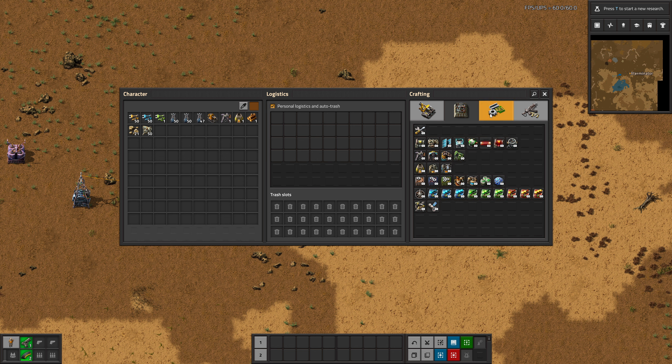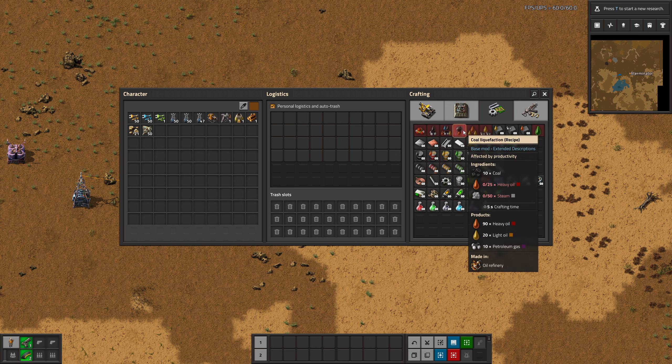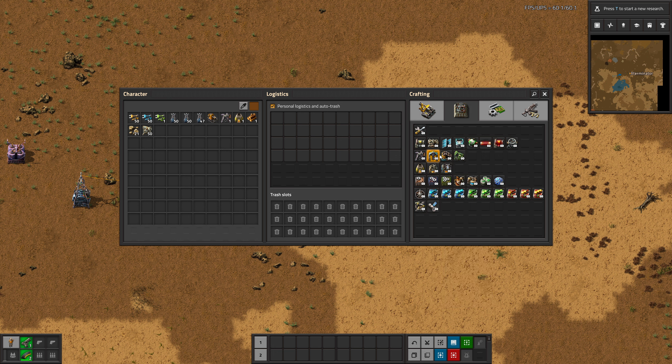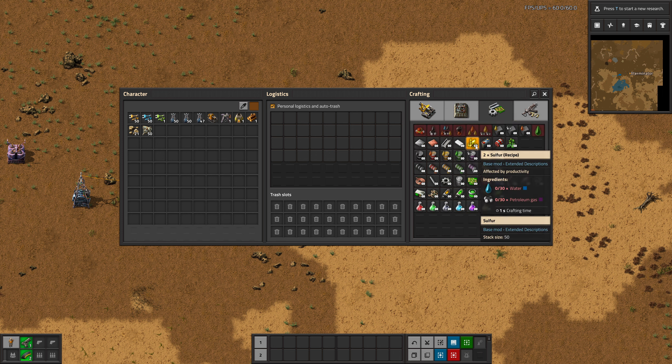Another really nice thing: for anybody who's played the game for quite a while, you probably just know this, but if you don't — productivity modules can only affect intermediate items. You may not know that or sometimes it's hard to remember, but this just tells you. You can see at the very top, just under the name in the mod chain, it says 'affected by productivity.' So you can mouse over and see: iron is affected by productivity, but others are not because they don't say it. Really useful information to have.